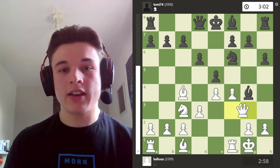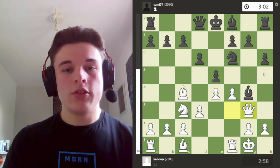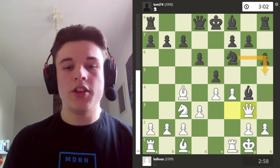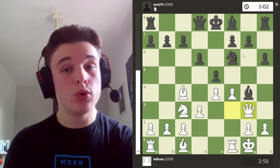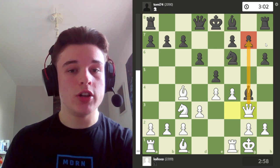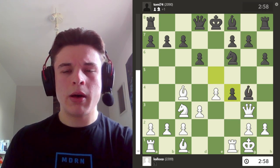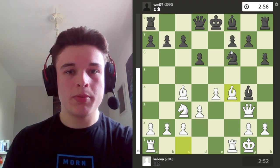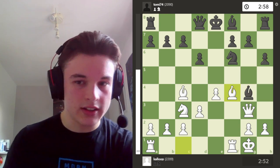Bg4 anyway, attacking my queen. And I put my queen on g3. There's no idea of the knight coming to h5, because then the bishop will be hanging. And also, if the bishop moves, the g-pawn could be weak in the future. So I was really happy with this position. My opponent takes, and I take with the bishop. Again, there's no idea of knight to h5 with a fork, because the bishop's hanging.